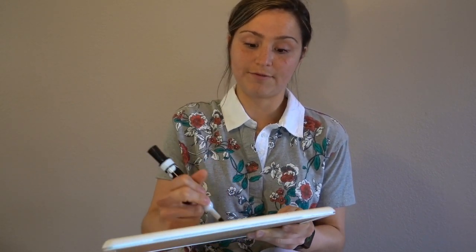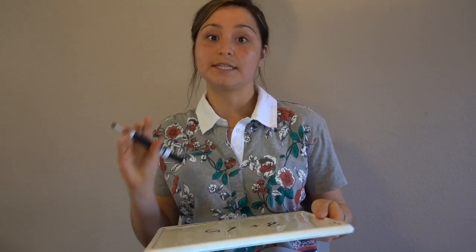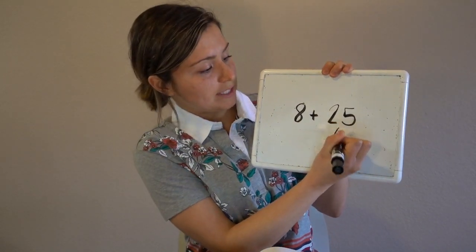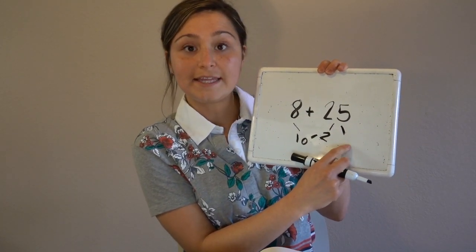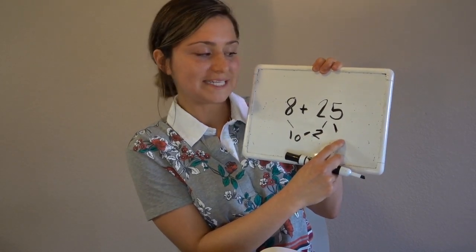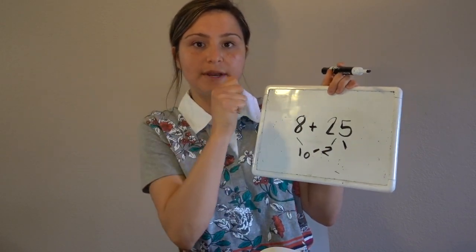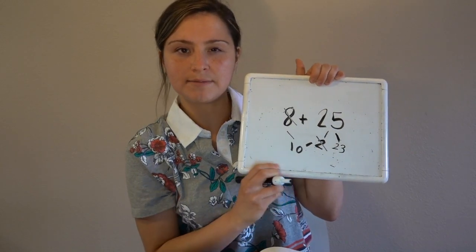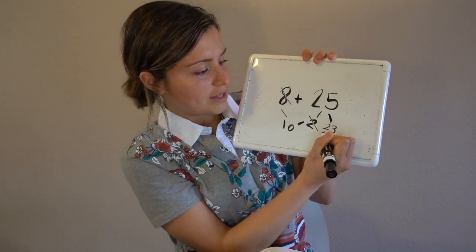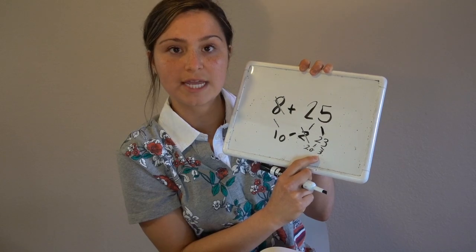Again, we want to get to our friendly number 10. Here's our equation. Let's pause if we need to — you can tell somebody at home what you think the sum is. What is your prediction? Again, we can decompose 25, taking 2 away. 8 plus 2 equals 10. I need the other number in our math fact family, so I could count on: 2 plus something equals 25. But to be more efficient, I'm going to take 25 and subtract 2 — so I have 25, 24, 23. I know 8 plus 2 equals 10. Then 23 decomposes into 20 and 3. So 10 plus 20 equals 30, and then 30 plus 3 equals 33.